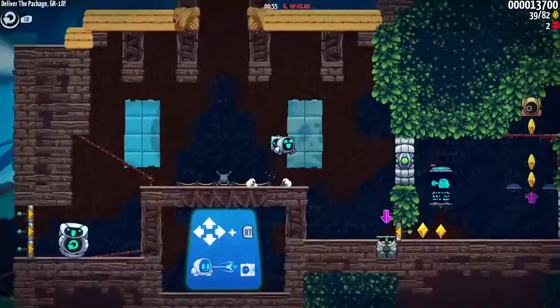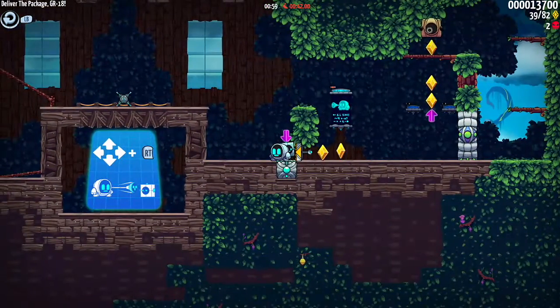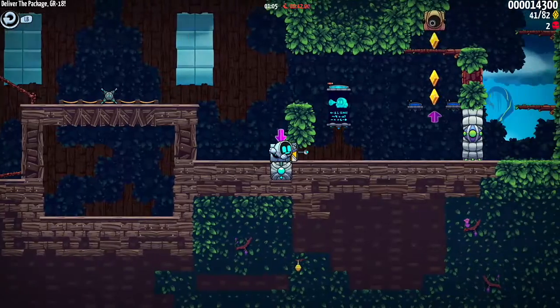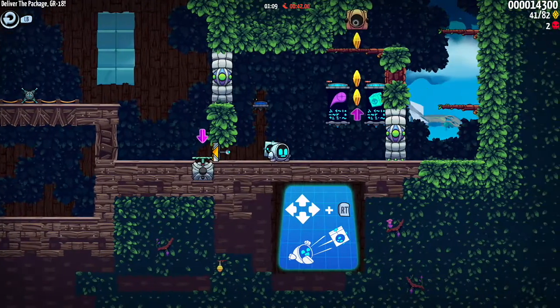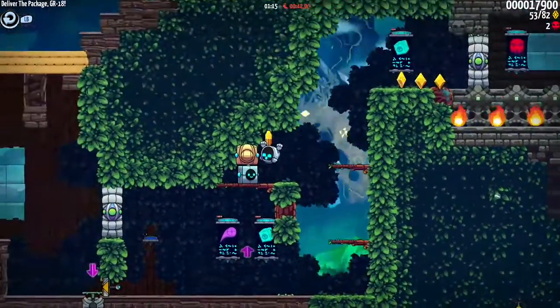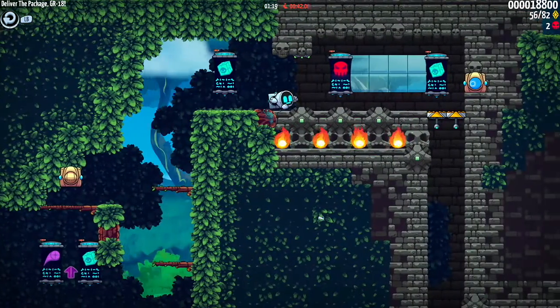Let's get this show on the road. So the idea here is that you're a little robot, and you need to take this package. I have to throw the package — I have to grab it from this side. You have to take this little package, work it through the course, and deliver it to this little teleporter at the end.